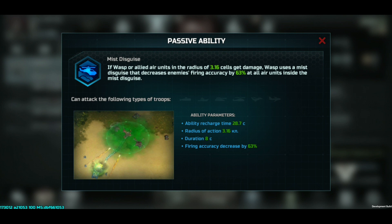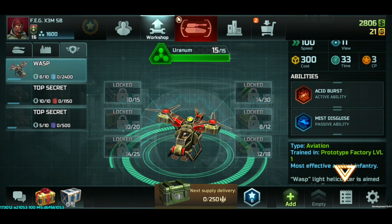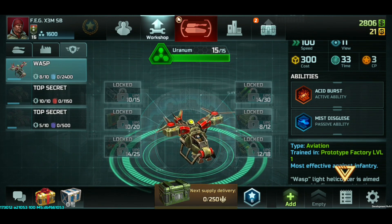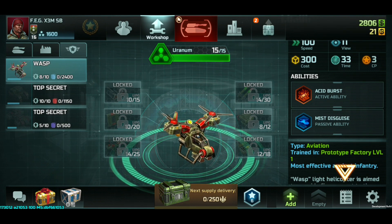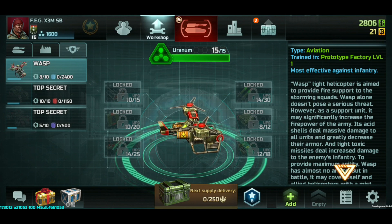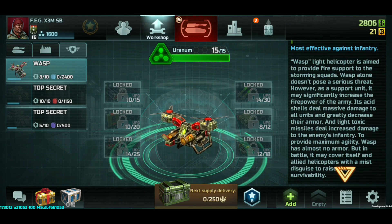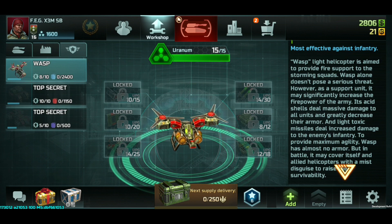So shoot the Wasp, then shoot something else that's outside the cloud, then shoot the Wasp again after 8 seconds and you win easily — that's all there is to it. There's still some text added to the Wasp and I'll just show it to you guys. You can pause the video on the other text and read it for yourself and make your own conclusion. Here it says it's most effective against infantry, which is not the case in my opinion, but hey — here's the text.